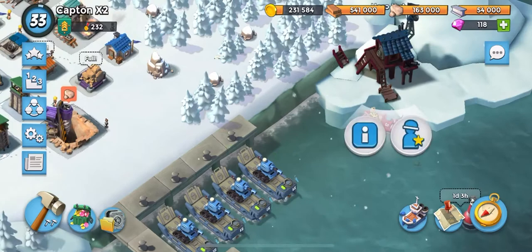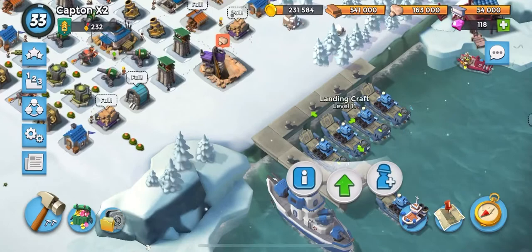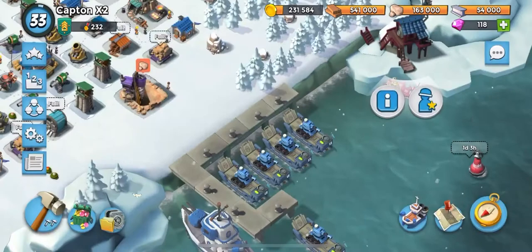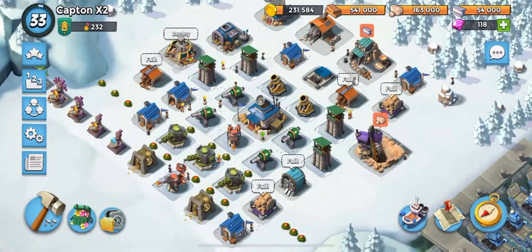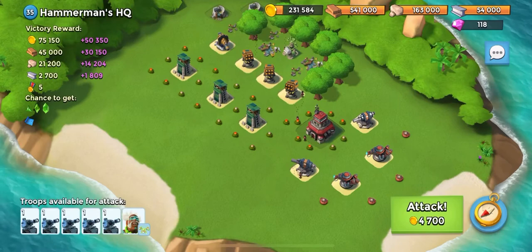I'm not using any statues that give us bonuses for damage or anything like that. My tanks are level 2, my Dr. Kaven is level 6 and his ability is level 2. I believe you can do this with only level 1 tanks. Right when you upgrade your HQ to level 11 you'll unlock tanks, and you need a level 11 radar to unlock Hammerman's base. So basically right when you unlock Hammerman's base, switch over to tanks and you'll be able to take it out.